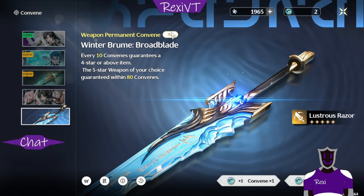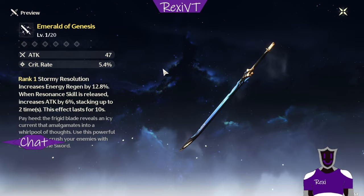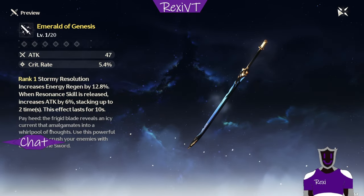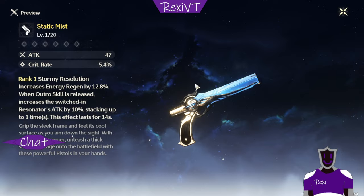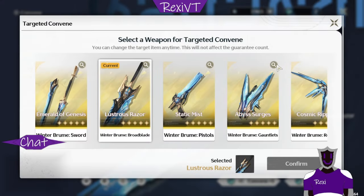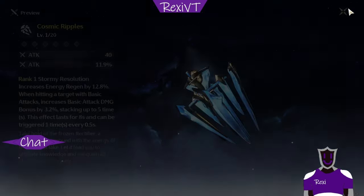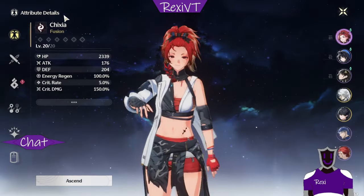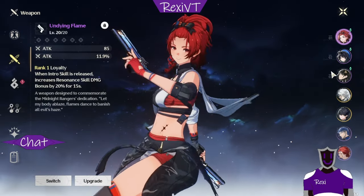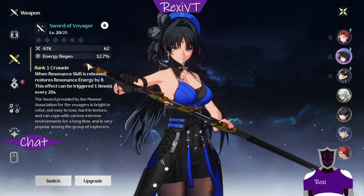Before we start talking about these weapons, all of them have 12.8 energy recharge. Now this seems good — 12.8% seems like a lot, but it really isn't. This is not going to be a game changer. I can prove it by showing you that a three-star weapon at level 20 is also at 12.7.